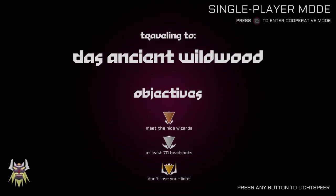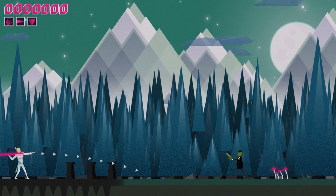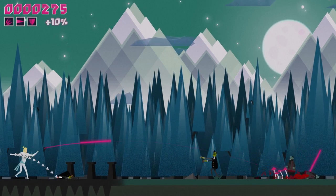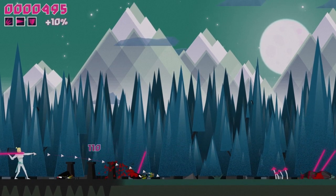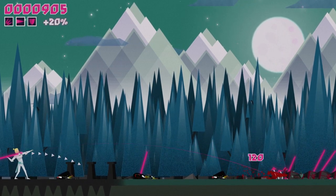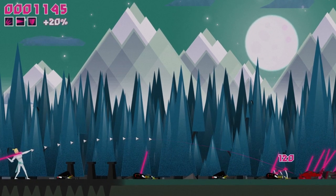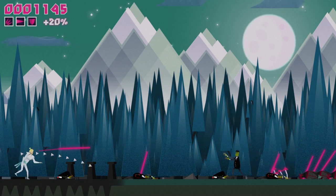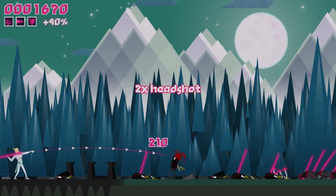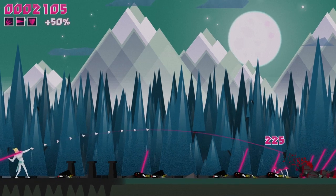Essentially, giant titans were taking over the world that the Lift people lived in, and your goal is to stop them. You run and throw spears of light at these zombies. You move your aim with the left stick and hit A or the right bumper to shoot your spear. You build power — you have to hold and then release. If you just tap it, it'll go short.